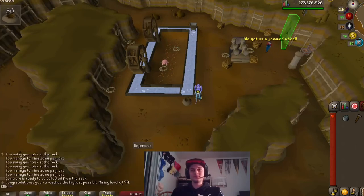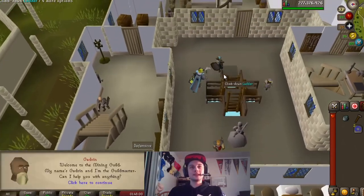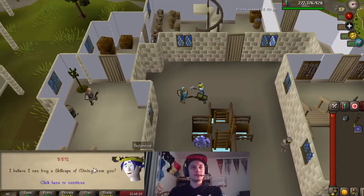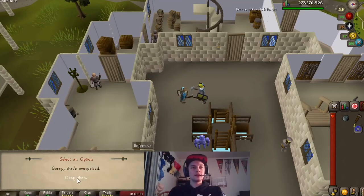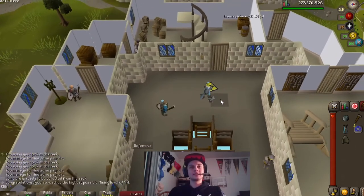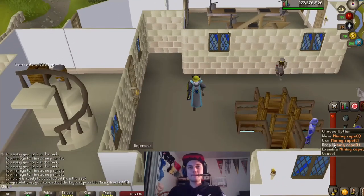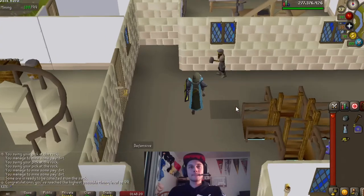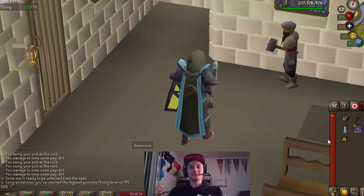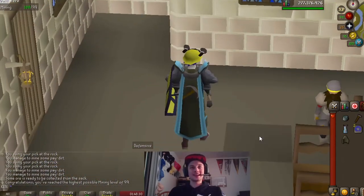Let's go get that cape - try her on. I'm going to buy a mining skill cape from you. 99k, okay then. Let's try this on. Oh man, that looks nice. I'm really happy with the way that looks. Heck yeah.